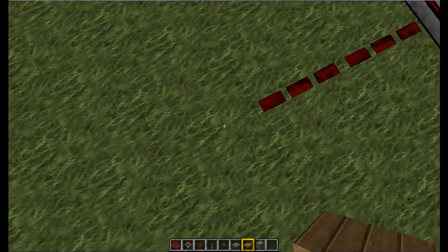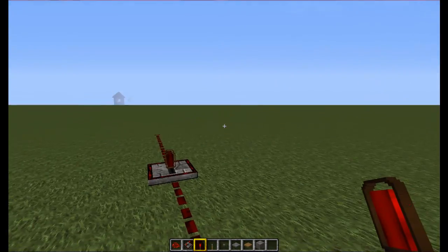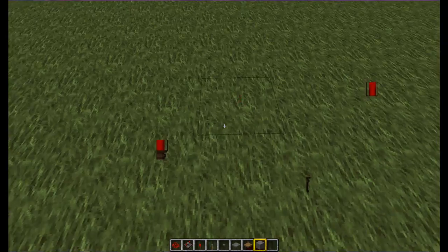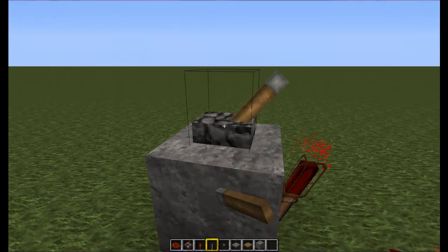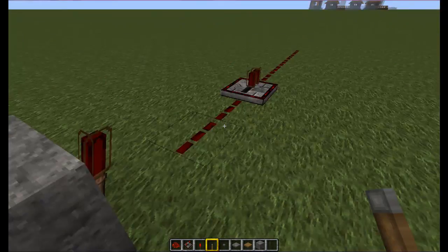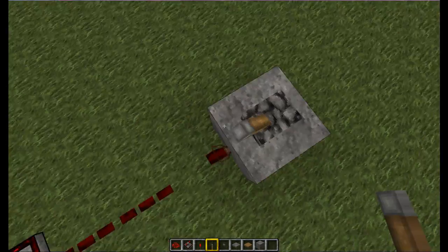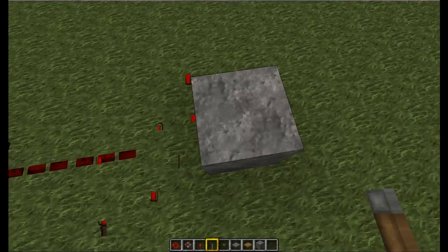This here is a redstone torch. It just acts as a constant power source. It can also be used to invert the signal — so when powered, the redstone torch will turn off. When receiving power, it turns off, and turns back on when power is removed.